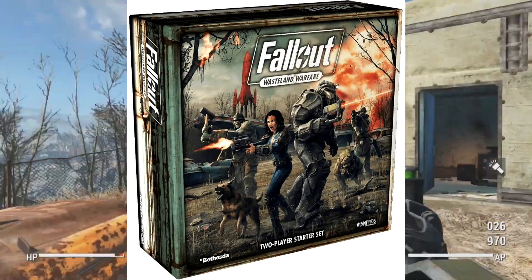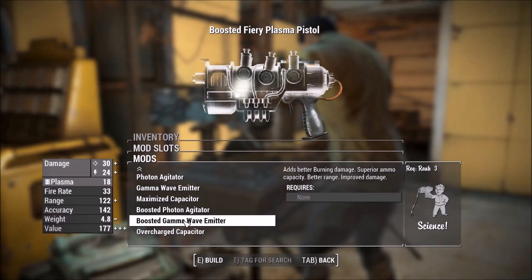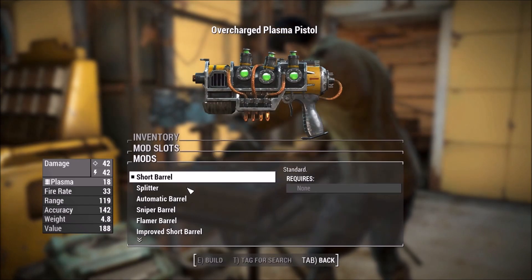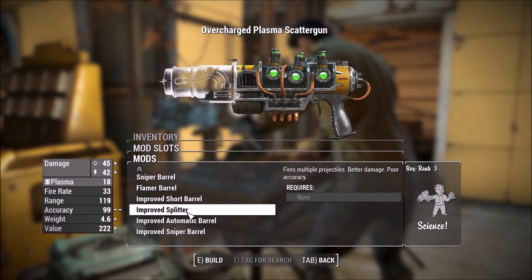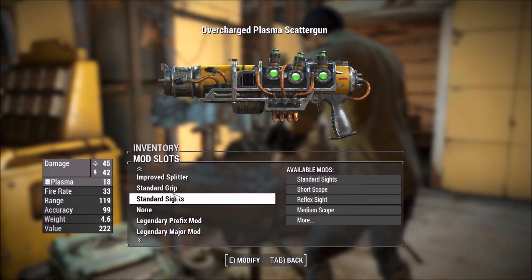This plasma gun is not a singular weapon like other plasma-based weaponry, but instead a highly modular platform where the basic receiver is used to make multiple different weapons. It can be configured into a plasma rifle, a plasma pistol, a plasma PDW, a plasma assault rifle, a plasma sniper rifle, a plasma shotgun, and even a plasma flamethrower.